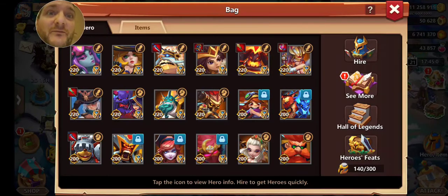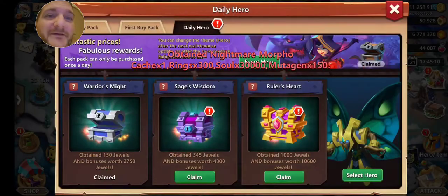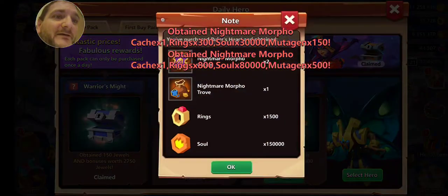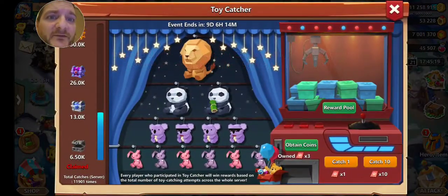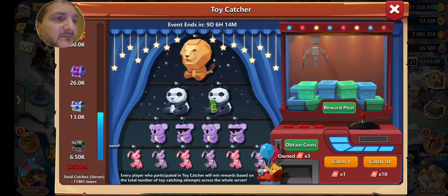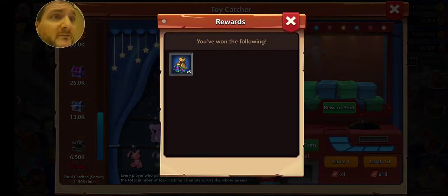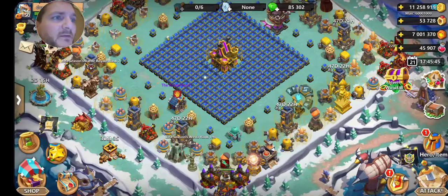Just wanted to share a real quick video. What I did the last couple of days, actually, was trying to get some nightmare morpho shards. You guys have a chance to get some too, because we got to collect this thing under toy catcher, right? And this box here gives you a chance at quite a few things — shards, an actual nightmare morpho, or even a complete morpho. Let's take a look real quick.